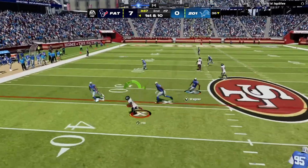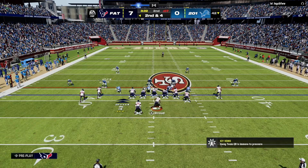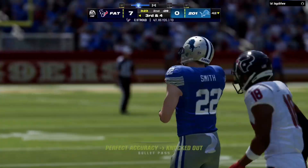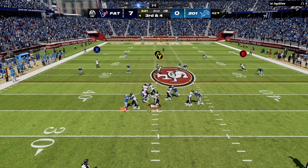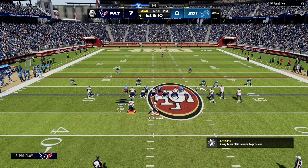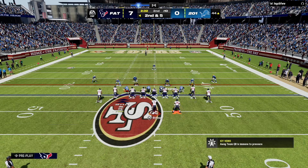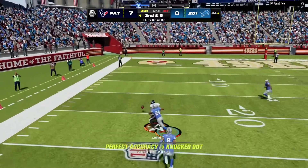A play action pass finds Tyreek Hill for about six yards. On second and four, Stroud looks for Nico Collins on a slant but the ball isn't caught — third and four. He scrambles again for the first down. Then on the next drive, Stroud hits A for a solid five yards. A four-verticals concept targets X on a corner out but it's nearly dropped — third and five.